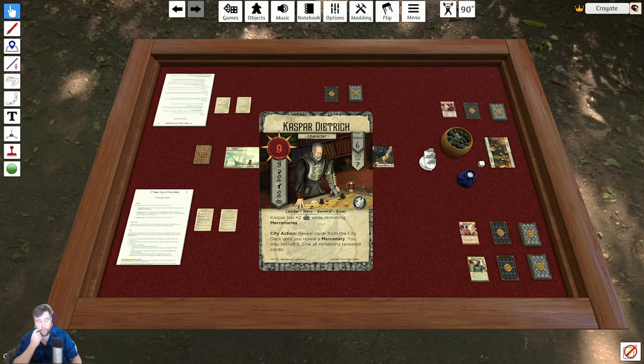Let's talk about these stats. Starting from the top left, that big red 9 is a character's resolve — how many wounds a character can take before they're killed. When a character is killed or destroyed, they are sent to the locker, which is effectively removed from the game. Kaspar has 9 resolve. Around his resolve is a spiky gold halo that denotes he's a leader. Under his resolve are three fists, and that is combat — how much damage a character is at risk of doing at any given time.